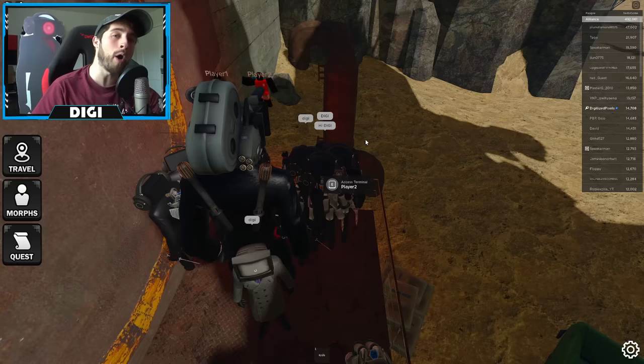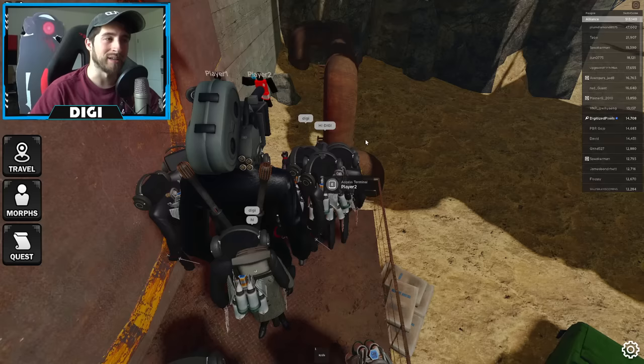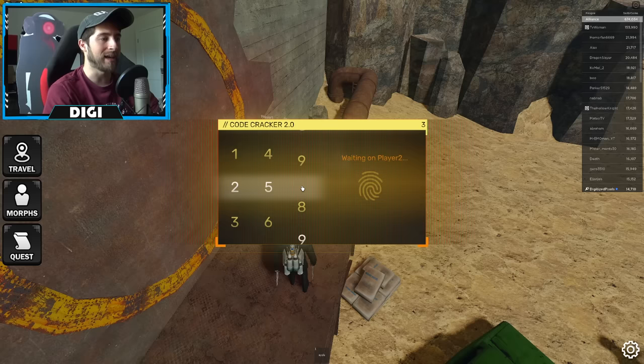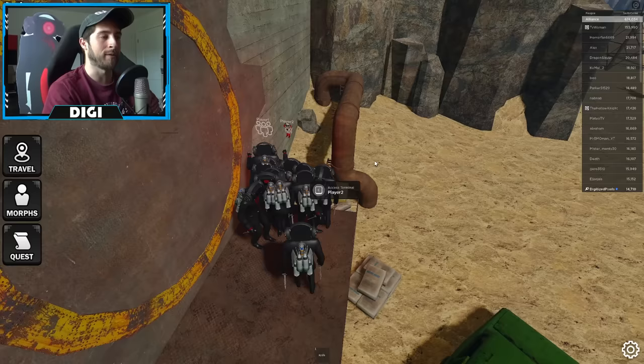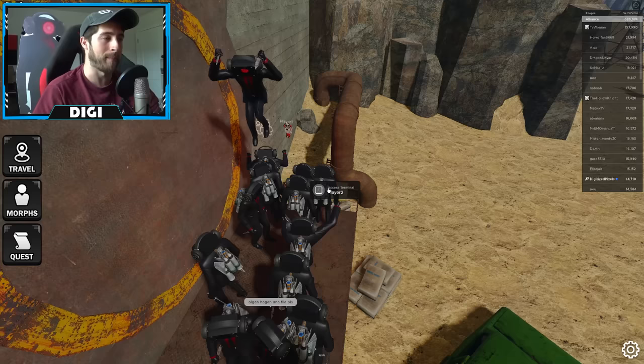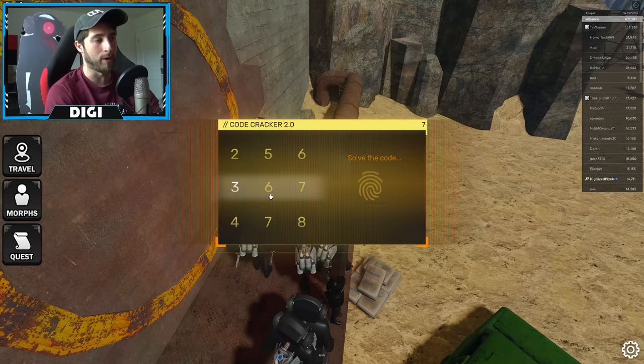Right now on mobile the scrolling to get to the numbers is bugged or difficult. If you're on PC, just use your mouse wheel and spin — you want to get it onto the brighter colored numbers. The other guy failed but I get to stay until the next person comes in. The code is different every single time, so just keep doing this until someone finally gets their code right and you can both get in.